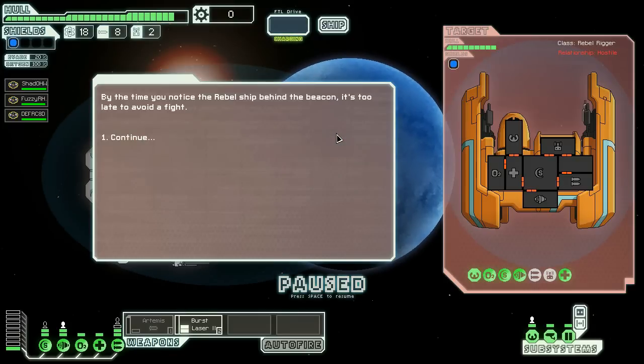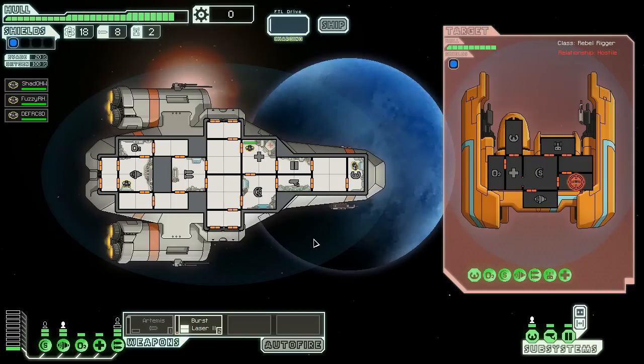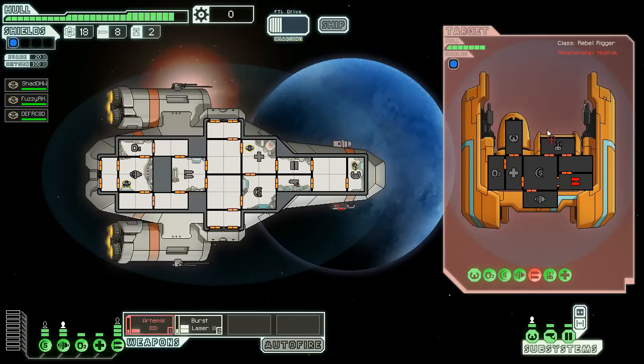Third FTL jump, and we have made it to a rebel rigger who is hostile. By the time you notice a rebel ship beyond the beacon, it's too late to avoid a fight. Pause — burst laser, fire on their weapon systems again. I can use this to actually fire on them as well. Their weapons are gone — let's take out some of their other systems. Fuzzy-R, get out of medical, get back to our weapon systems and make sure we're still okay.